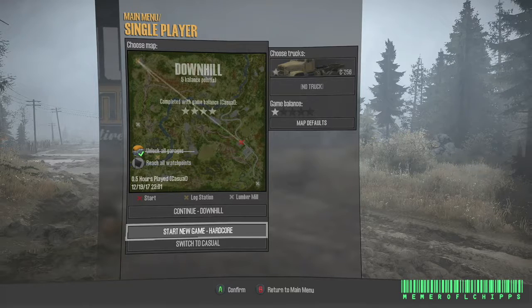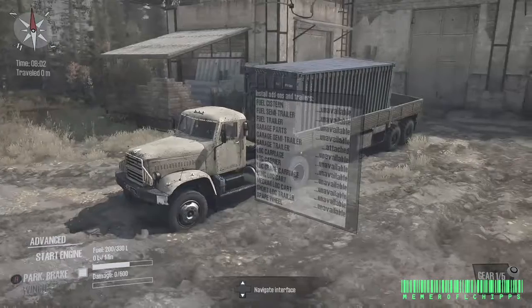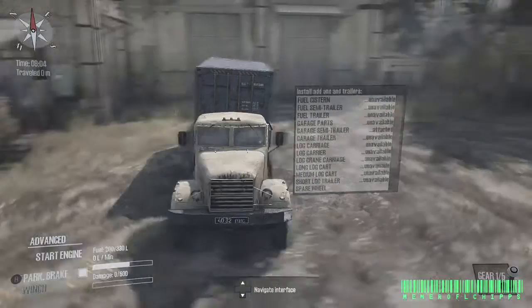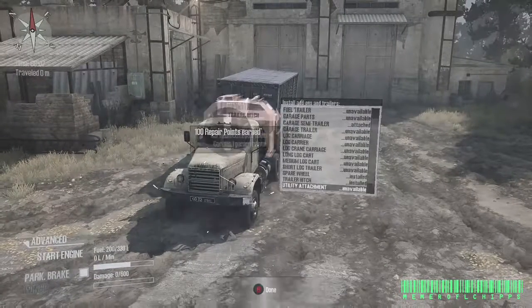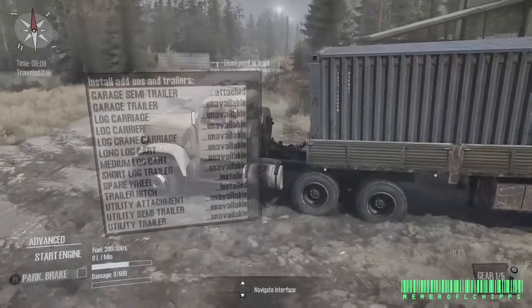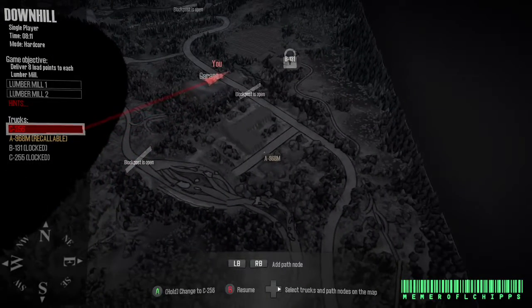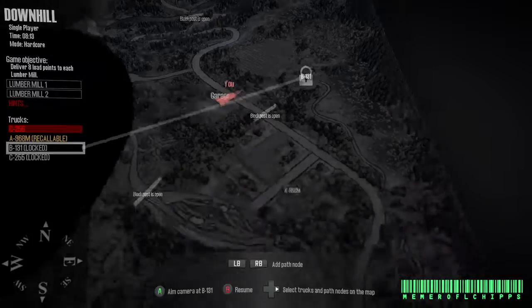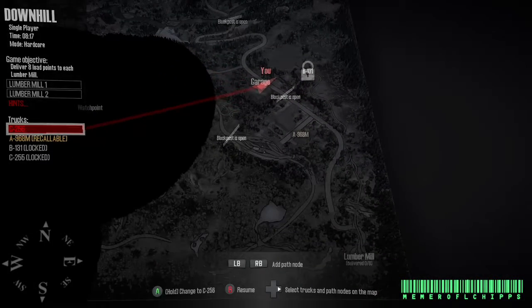Hey everybody, Mimi Rafflechips here, and we are back with some more Mudrunner. I figured I would do a video on Mudrunner because the new update DLC comes out this month — American Wilds. So we're gonna play Downhill with a one-star truck. Here is my super awesome truck. It comes pre-equipped with a garage trailer, so I'm gonna throw the spare wheel on here. There's stuff to unlock up there and another garage not too far.